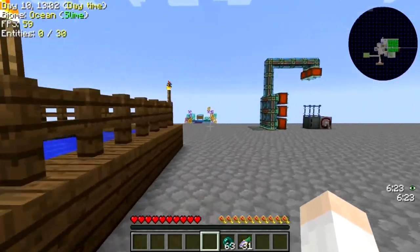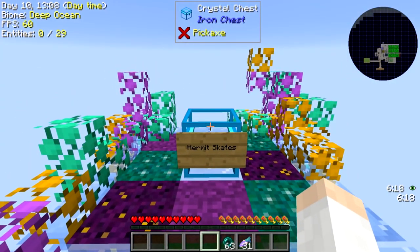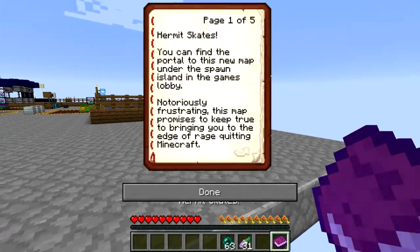Right over here, next to our Draconic Evolution setup, we got ourselves a little chest — it says Hermit Skates on it. Let's take a look at this from Kim and Jax. So, Hermit Skates: you can find the portals of this new map under the spawn island in the game's lobby. Notoriously frustrating, this map promises to bring you to the edge of rage quitting Minecraft.